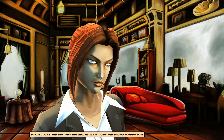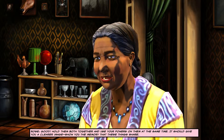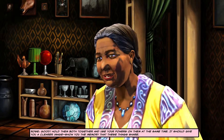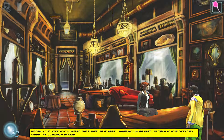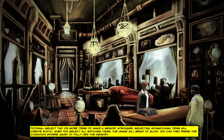I have the pen that the secretary took down the wrong number with. Good — hold them both together and use your powers on them at the same time. It should give you a clearer image, show you the memory that these things share. You have now acquired a part of synergy. Synergy can be used on items in your inventory — press the cognition sphere. Now open your inventory; you can use synergy on items that show in color when you select an item that can be synergized. Select two or more items to make the memory stronger — selecting non-matching items will create static. When you select all matching items the image will begin to glow; you can then press the cognition sphere again to fully view the memory.